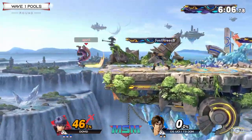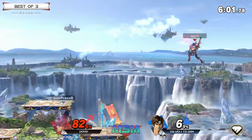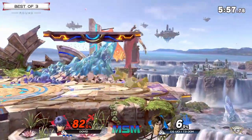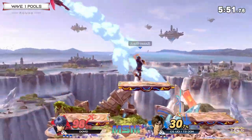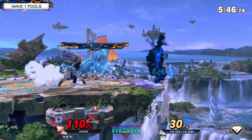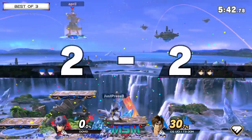He doesn't have a double jump though, so he has to be really careful trying to recover against T3 Dom. Fantastic high recovery with the side-B. The up-beat coming out from T3 Dom — I'm not sure if the Richter wants the fire to be on the platform for the ledge trap, or maybe that's a miscalculation on Dom's end. But he's been getting off the ledge pretty easily, and as I say that, finding a holy water on the normal getup to get the forward smash.